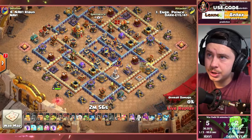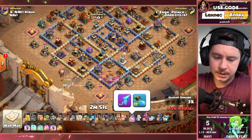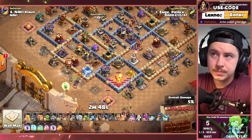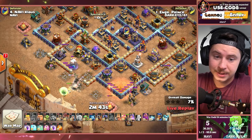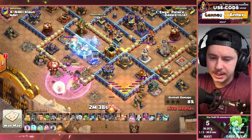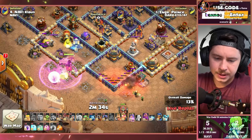Prince is in — Queen Charge Lalo. Got a Gauntlet, a Frozen Arrow, and a Life Gem. Wallbreaker to help the Queen. A triple here for DarkEye47 and they take the lead. Freeze and Rage to help the Queen get in there, take out the Scattershot, the X-Bow, the Ricochet Cannon. We're going to distract that Mortar.